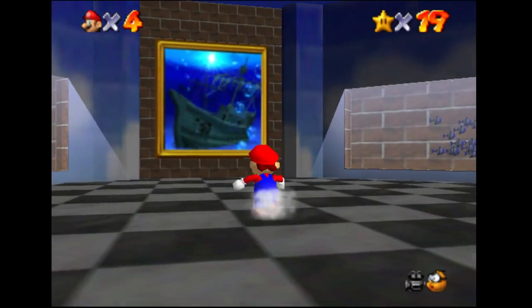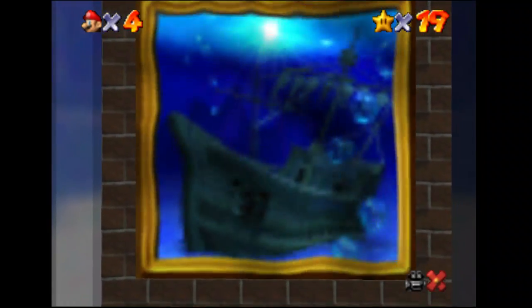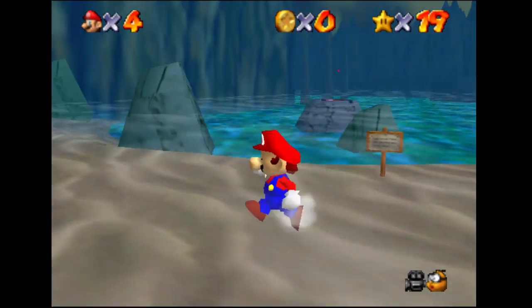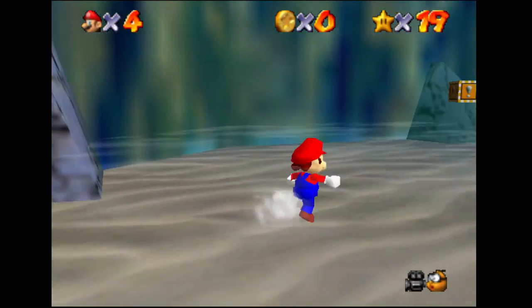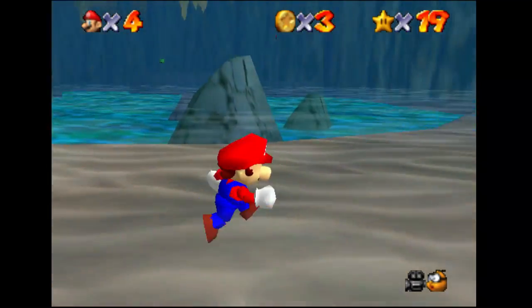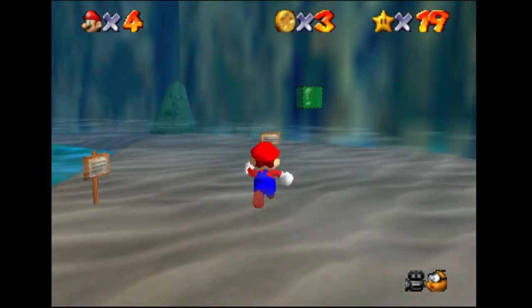As far as stars go, I can see the level itself. This level is Jolly Roger Bay — Plunder in the Sunken Ship. More of the awesome music. This box contains three coins. That box we'll use later.